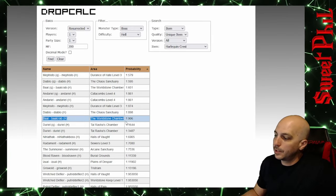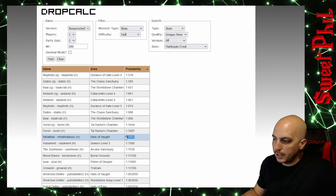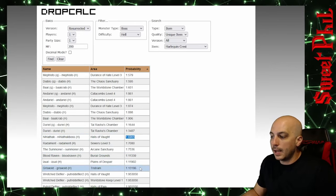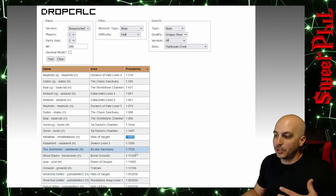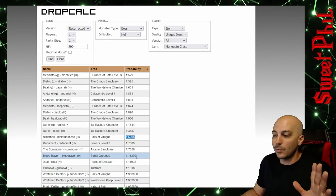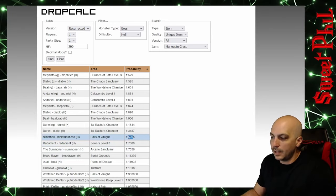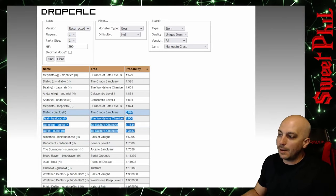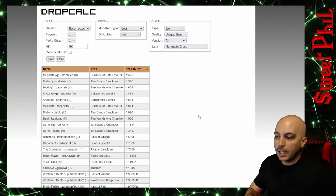Coming down to other bosses such as Diablo and Baal, we've got Duriel and Nilathak. Nilathak's are actually way lower than I anticipated. But after that they get really, really high — they almost end up being the same as champions for things like the Summoner and Blood Raven. Those are not efficient to farm at all. The Summoner and Nilathak you're going to be going after for keys sometimes anyway, but Duriel, Baal, and Diablo specifically aren't particularly great to farm just specifically to get your Shaco.